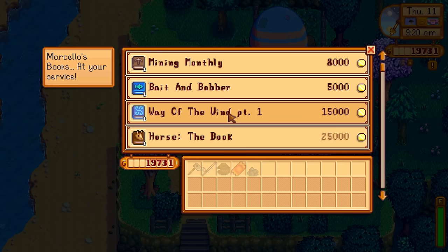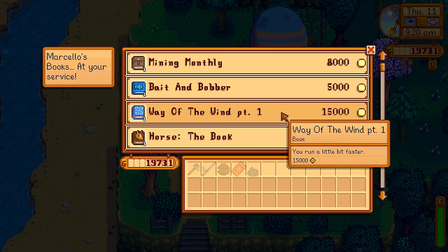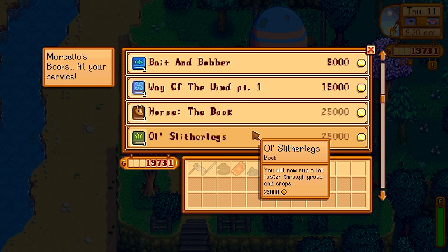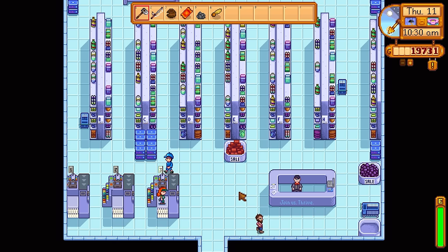The bookseller also visited Stardew Valley with loads of books. Some give XP towards a specific profession, while others give powerful passive skills like the Way of the Wind for 15,000 gold, which makes you run permanently faster. We also had Horse the Book, Old Slither Legs, and the Woodcutter's Weekly. But I wanted the Price Catalogue most — it lets you see the value of items in your inventory. I just couldn't afford it right now because I needed to get to the desert. It's time to go to Joja Road — 5,000 gold for the Joja membership.